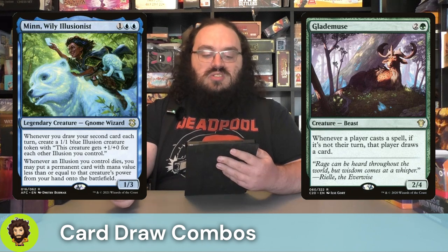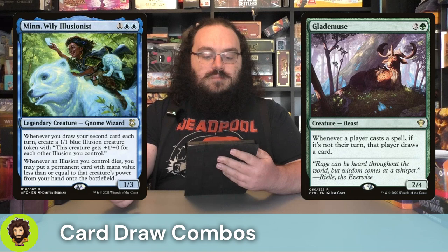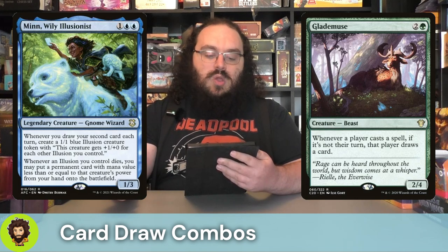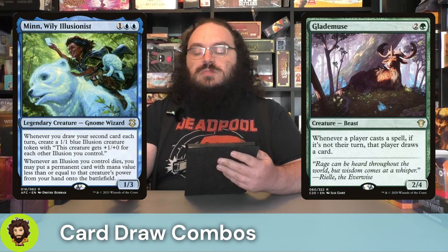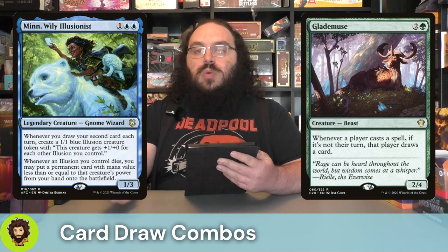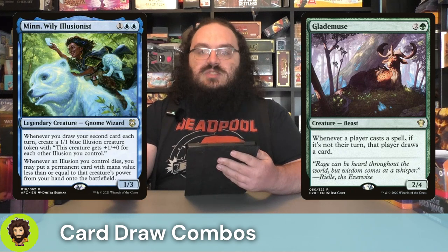Sticking with that card draw synergy, we are running Min Wily Illusionist, a 1/3 for three. Whenever we draw our second spell for the turn — and we're going to be doing it pretty often — we get to create a 1/1 illusion who gets plus one/plus zero for each other illusion we control. When those illusions die, we get to cast a spell for free based on that illusion's power.